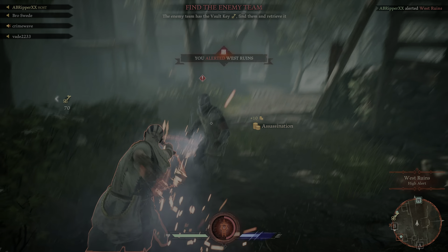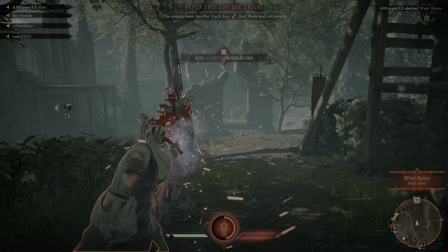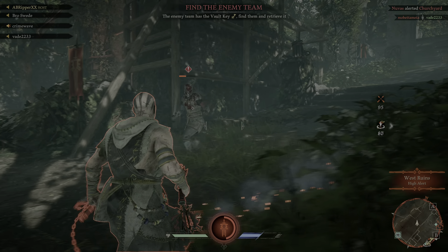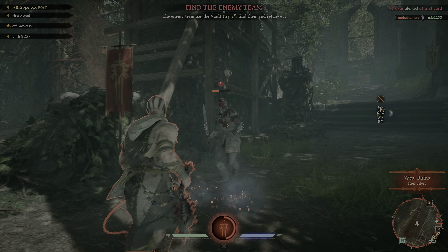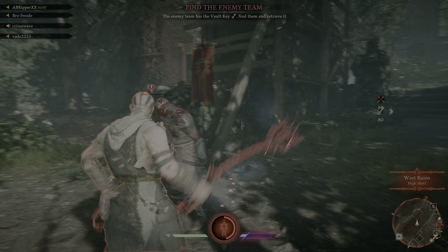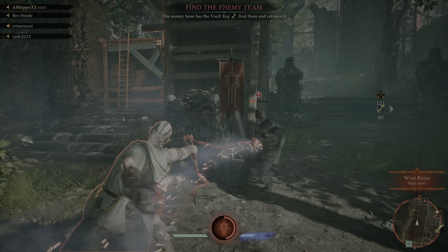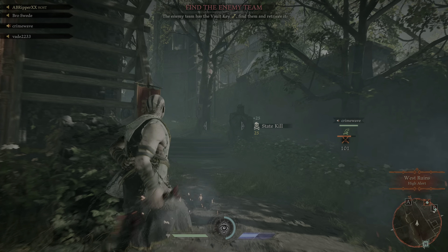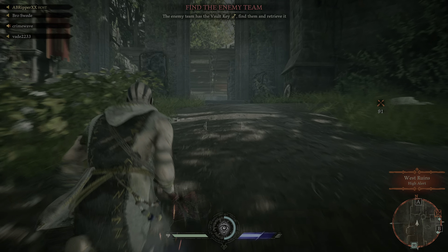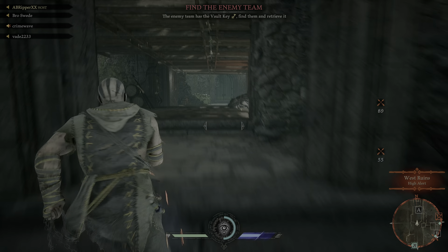I love assassinating the AIs — it's so satisfying, it's super fun. Now you can block with Toke. The AI can block too, and the enemies can block as well. That attack, if you aim it right, is super dangerous. We're going to go up left and see if we've got this control point or not.